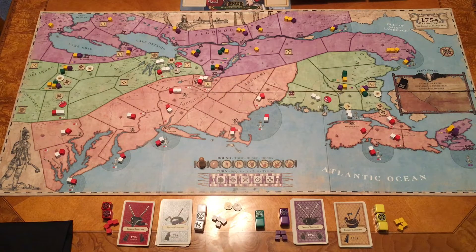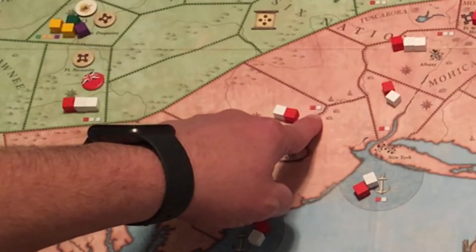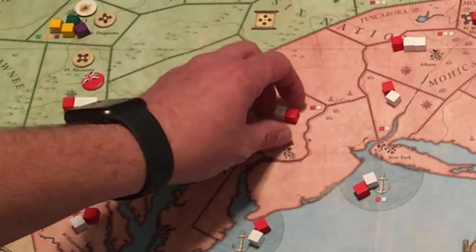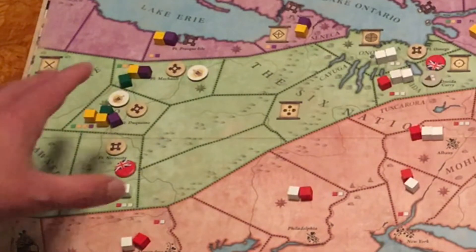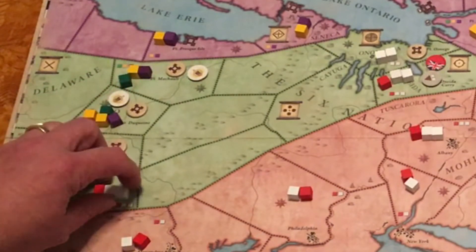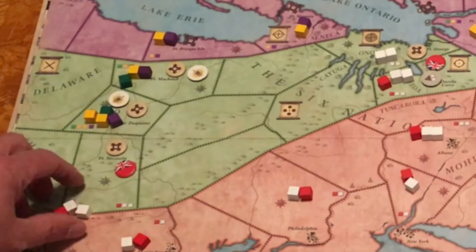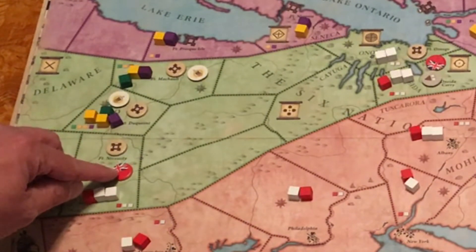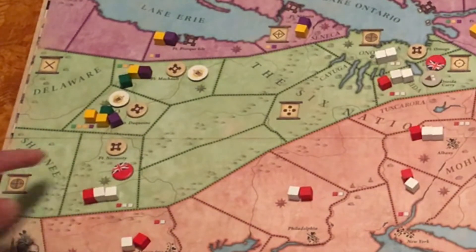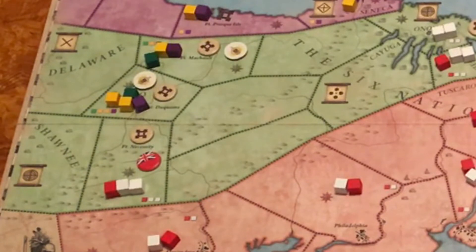As you can see, we've got a very large map here. One of the great things about the game is it already has the setup on the board. If you look closely, you can see it'll have the color and the number of cubes that need to go in each area — in this case, one red and one white. We also start with control markers in the neutral areas. Neutral is the green, which represents Native American lands. There are control points in certain sections represented by stars. We've got the British marker here near Fort Necessity, and up at Fort Michelt we've got one of the control markers for the French.